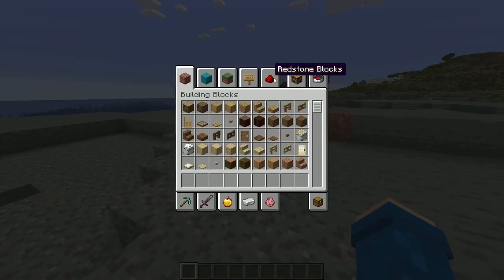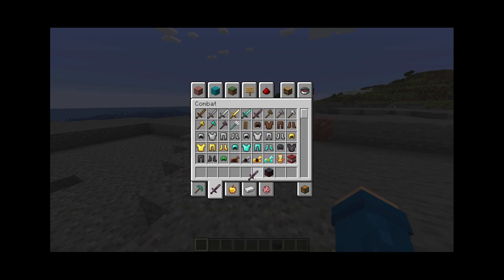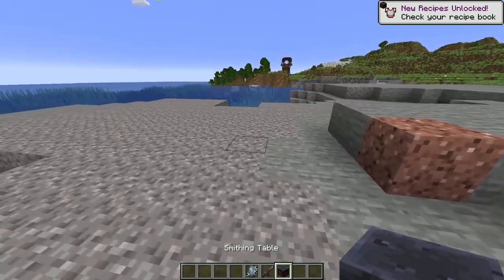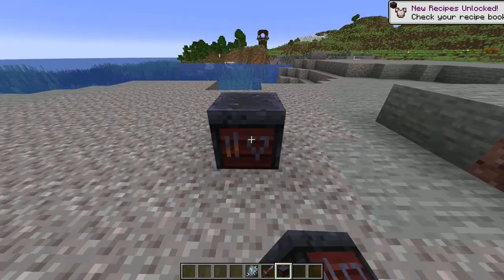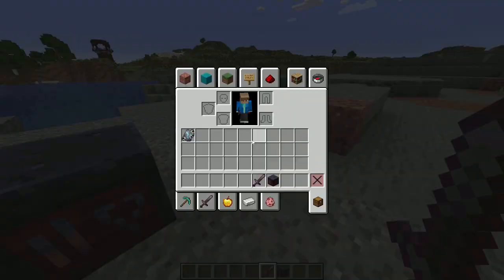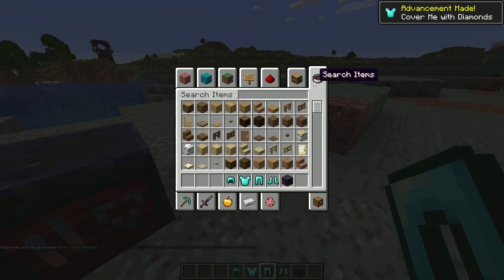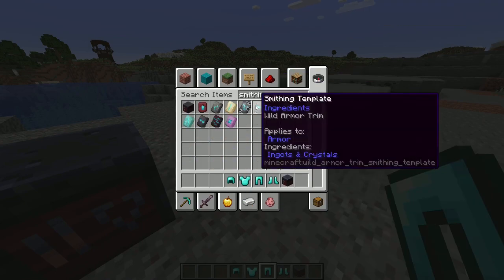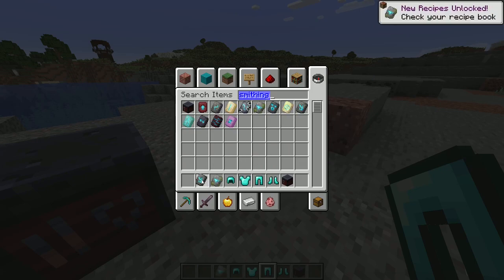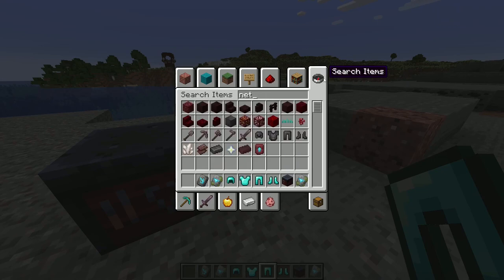I'm just assuming you guys have already known about it, but if you haven't, I'm actually very surprised. So I just grabbed the stuff. There's these new smithing templates. Let's say you have a netherite sword — now we have to place this... okay, let's say we have armor. Let me just use diamond, and then we go get a smithing template. We can grab one of these, and we also need an ingot, so let's do another netherite ingot. Then let's also do a gold ingot, and then let's also do an iron ingot.